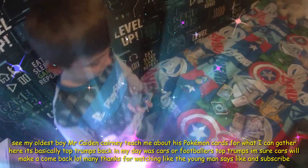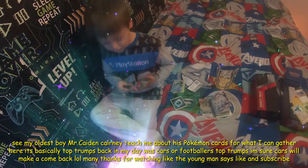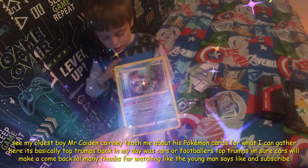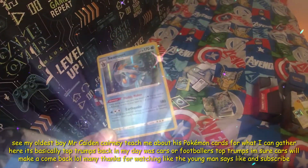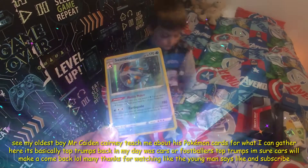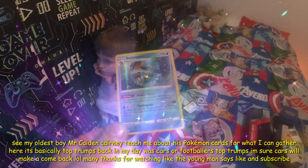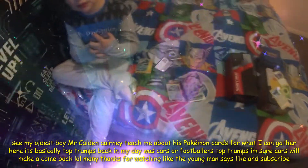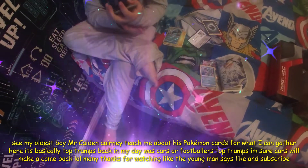Swampert. Stage two. So as you can see on the camera, I'm going to show you - I've got a really insane one, it's one of my strongest ever Pokemon cards. Swampert - Muddy Maker: once during your turn, you may attach an energy card from your hand to all of your Pokemon. Earthquake: this attack also does 20 damage to each of your benched Pokemon. Don't apply weakness and resistance for benched Pokemon. My mum and dad bought me this and it's really good.